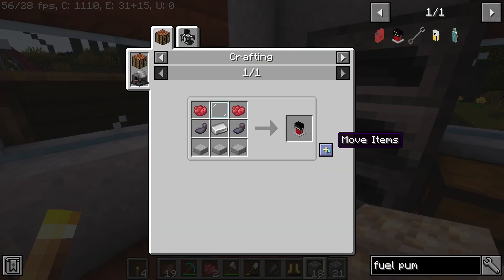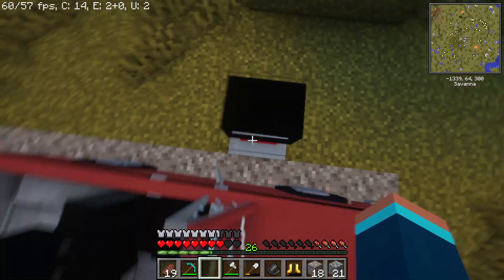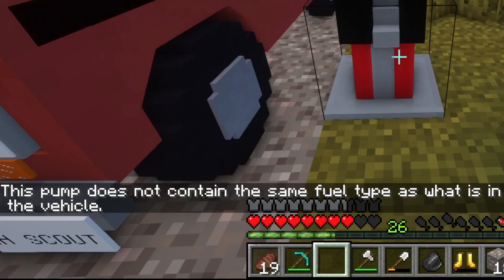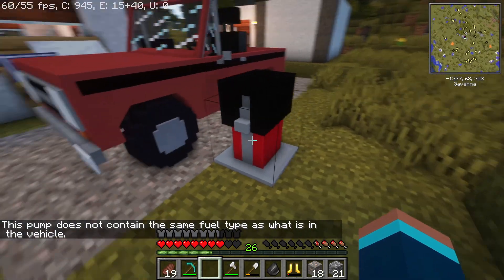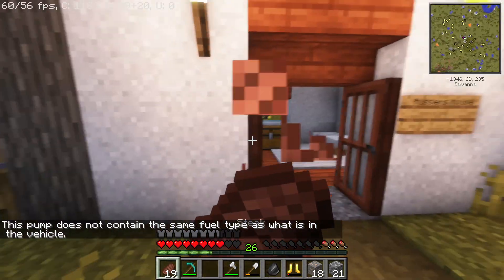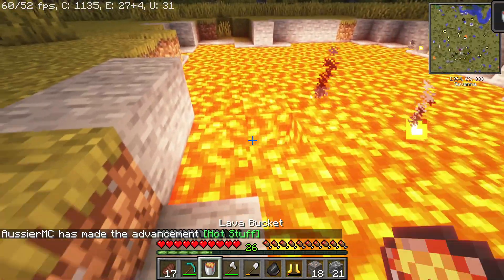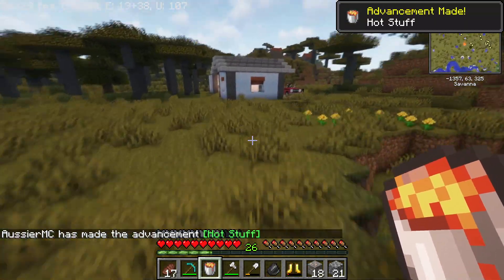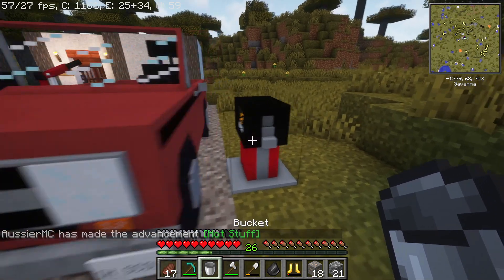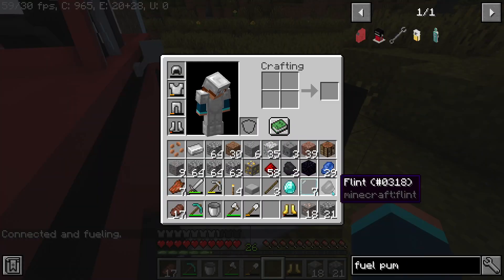So I just need a bucket and I can just literally get that level right away. Alright, let me just click this, move the items in there, and there you go. I finally got out the correct oil, and as you guys can see, this pump does not contain the same fuel type as what is in the vehicle, which means we gotta fill it up with the correct fuel and just go to the light bulb pool. Connected and fueling — that's gonna fuel up the vehicle.